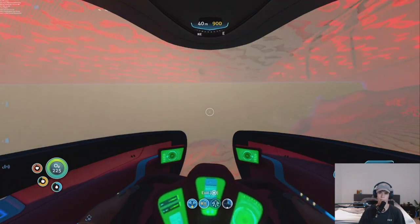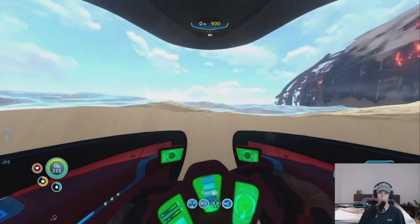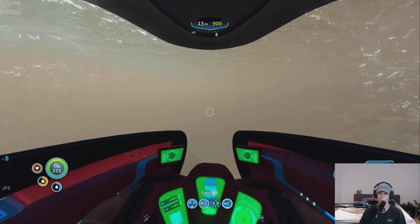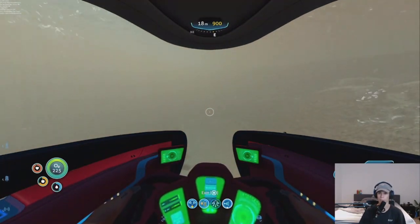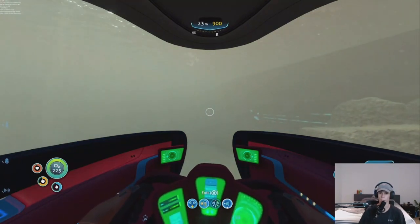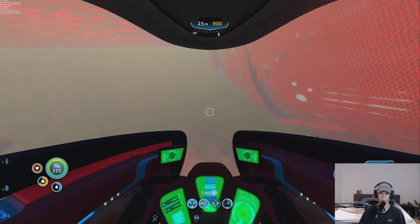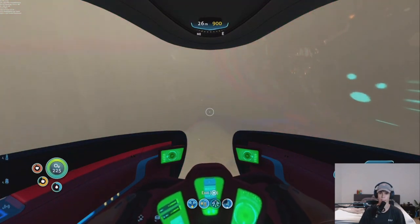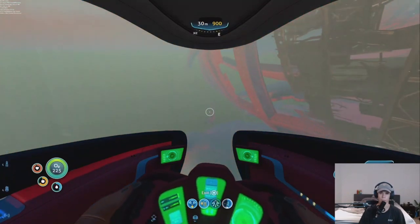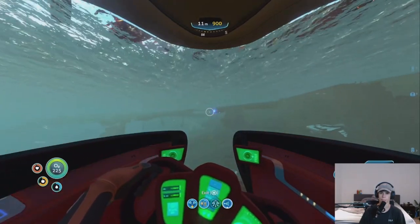So yeah, just keep going two clicks to the left. As you can see there is a life pod, but I don't want to talk about that life pod as it could potentially spoil some things. I'm just simply showing you how to get into the Aurora. If I bring up my radar, you can see that's the reaper there — you can definitely avoid him if you just stay near the surface. It's all the way down there, easily avoided.